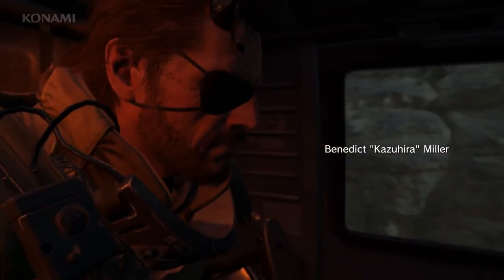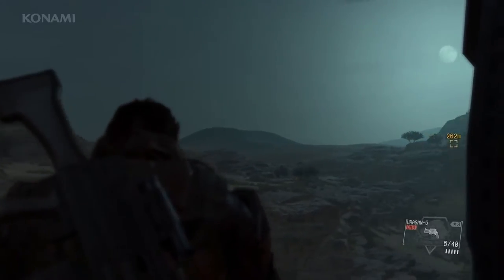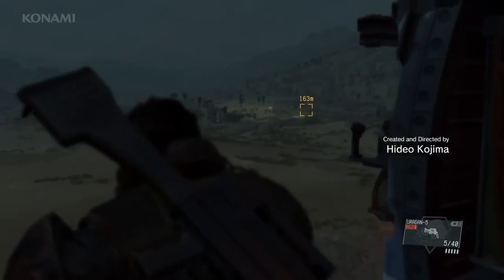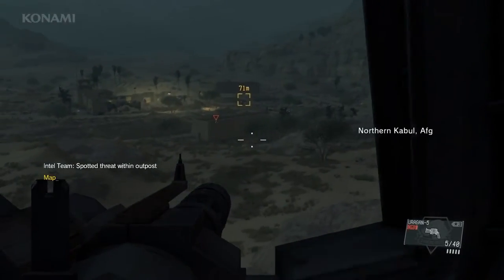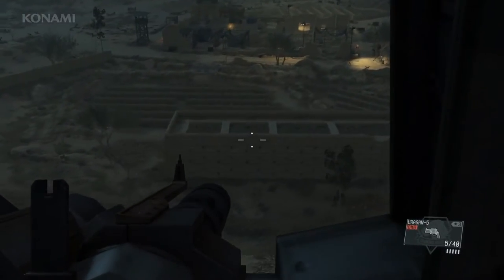Your target is a Spetsnaz detachment commander — your orders are to take him out. Here we are at our area of operations and we've chosen to come at night. Night will provide some advantage due to cover, and enemies will have their guards lowered which means reinforcements will take longer to arrive. Our first step will be to scope the area using our iDroid scope and mark targets. As we make our approach we'll use the helicopter's minigun to take out enemies — naturally this will raise an alarm, so we'll need to eliminate targets as quickly as possible.